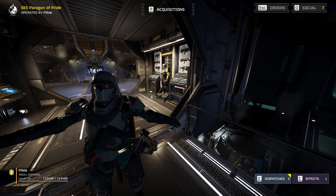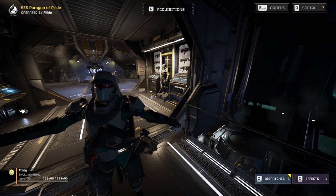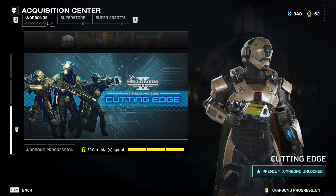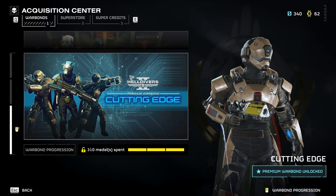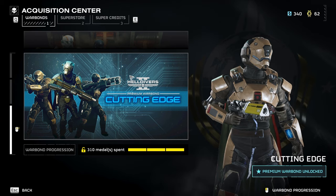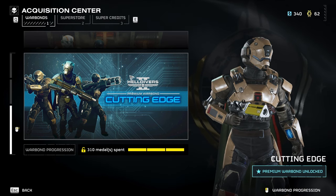Hello again freedom fighters. I'm back and today it's the sequel's time to be shown off — if it's worthwhile and what we can do with it. While we're at it, we can also review the stun grenade. If you don't know yet, it's from the new premium warband Cutting Edge, which is out now, so do check that out. The purpose of this video is to check if it's worth your medals, super credits, and your time.